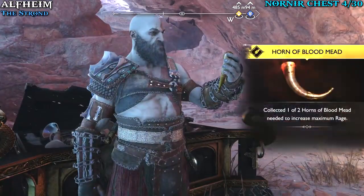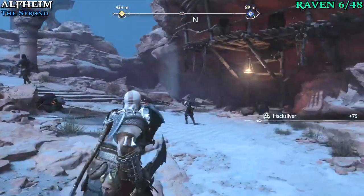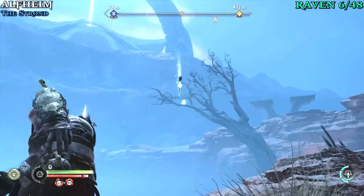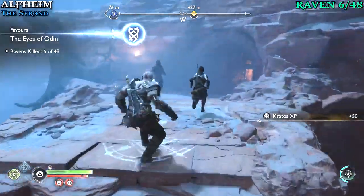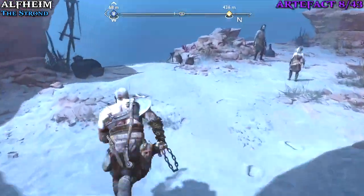Keep going through this area of Alfheim and you'll come to this path here — the game is fairly linear so you can't miss it. We're going to go over here and you'll see a raven way in the distance; just give that a nice chuck. That should be your sixth raven. Keep going and shortly after you're going to learn about these little reflector things that you throw your axe off of.